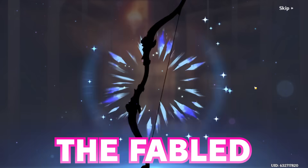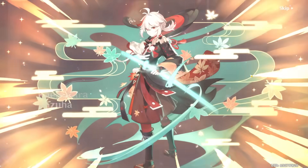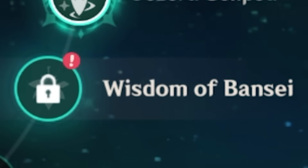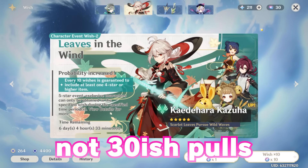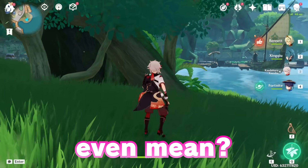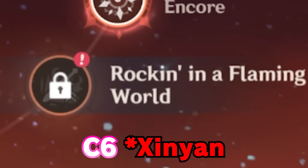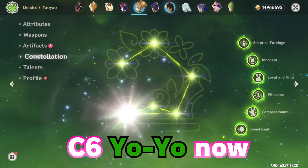Did we get the double five-star? The fabled double five-star, only around in myths and legends? We got the double four-star. The wisdom of Bansai — one more and we'll get the Crimson Momiji. 30 pools exactly. What does that even mean? We'll just level up the umbrella. Oh, we got C6 Shangling! I didn't even know I had five constellations. We got a C6 yo-yo now, so now we should be able to do these pulls.